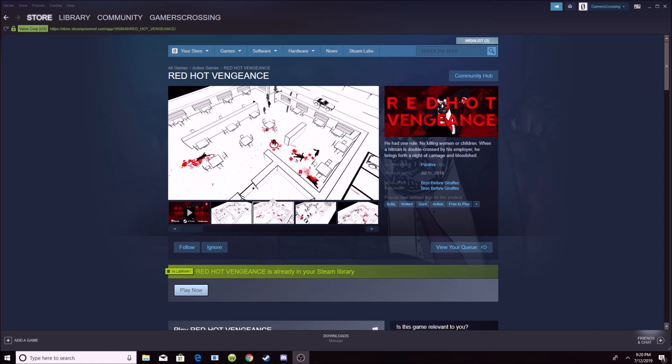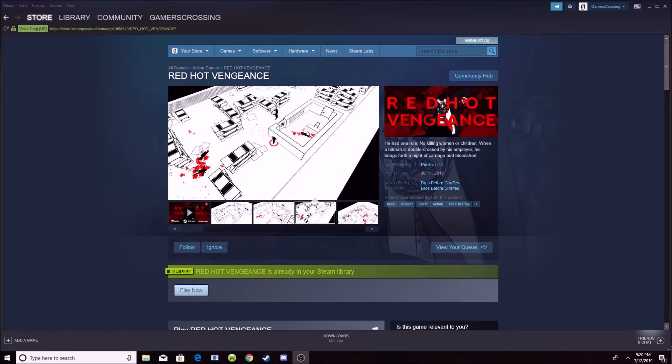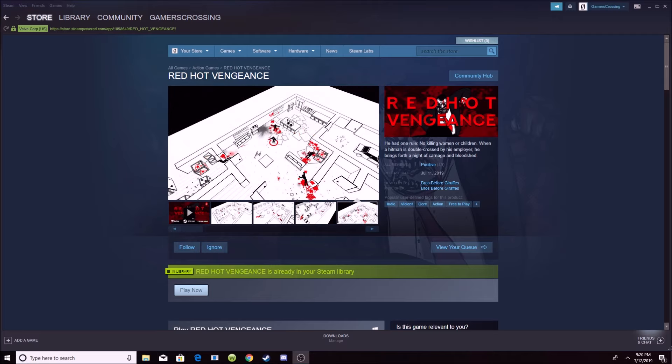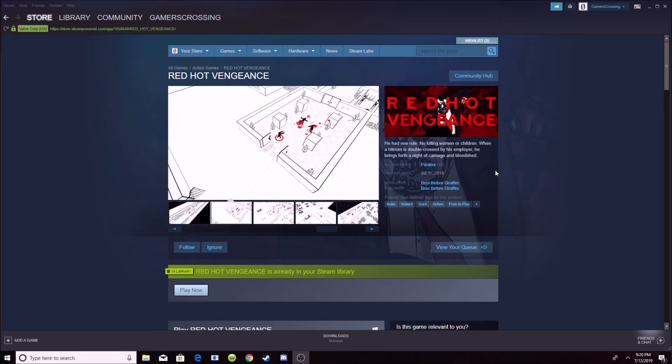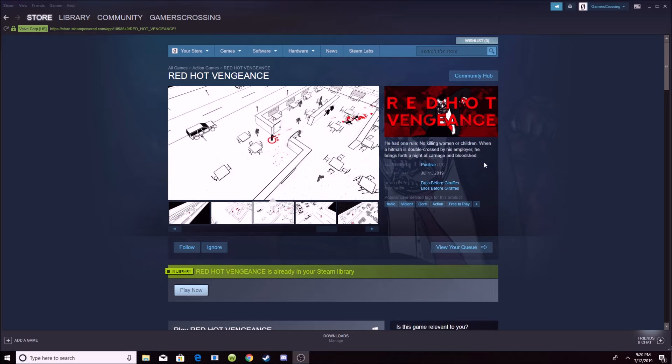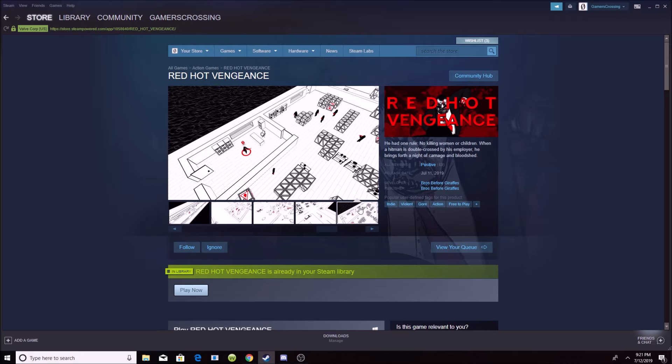What is going on everybody, Gamers Crossing here with your weekly Saturday upload. Today I have a new game for you guys called Red Hot Vengeance — this is a free game you can go find it on Steam right now. The description says he had one rule: no killing women or children. When a hitman is double crossed by his employer, he brings forth a night of carnage and bloodshed. Here are a couple of the thumbnails you can find on Steam.